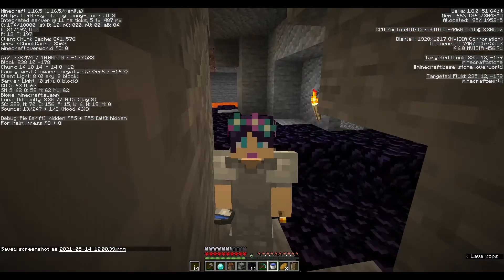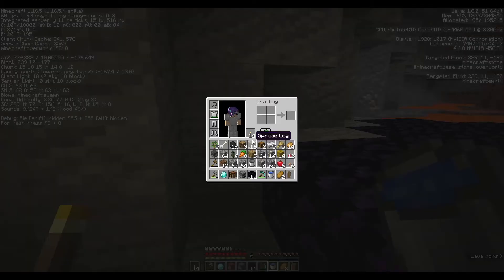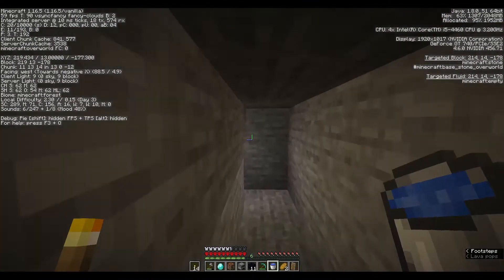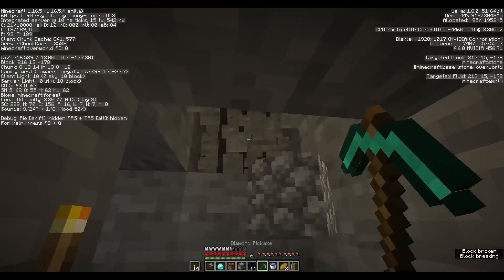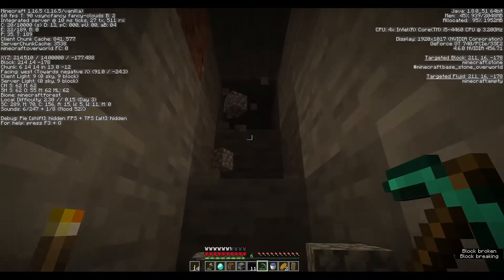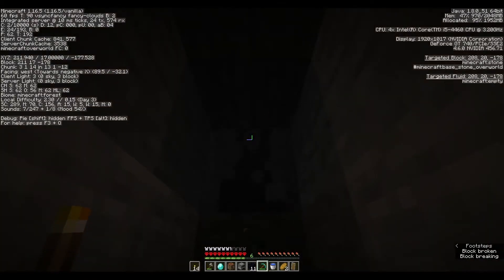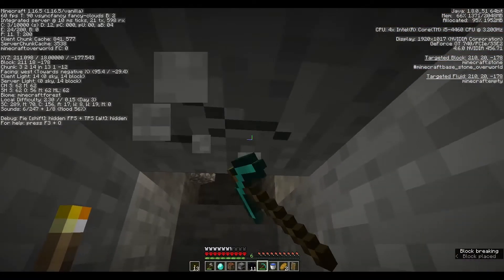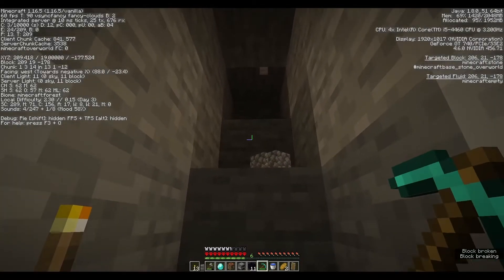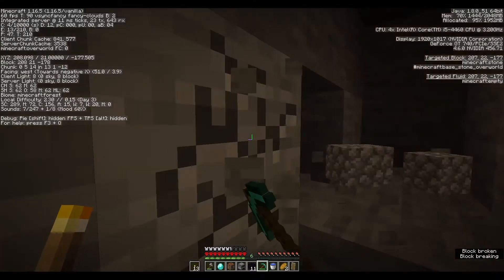Hello everybody and welcome back to the Minecraft hardcore challenge! We found lava, we have our obsidian, now we need - let's see - 44, that's probably plenty of iron. Let's go find a place to make our portal. Maybe we should head up a bit. I feel like maybe level 20... 26? I don't know, sounds good. I'm just guessing. I don't know what a good level to put the portal at is, but I don't think level 12 is a good place. Just thinking that maybe really low in the world isn't going to be the best place. So like right up here - this level here - this looks good. This is level 21.